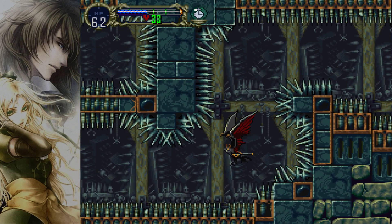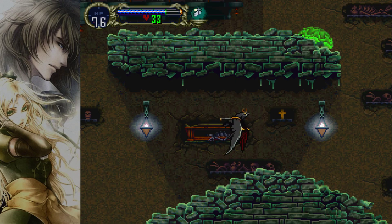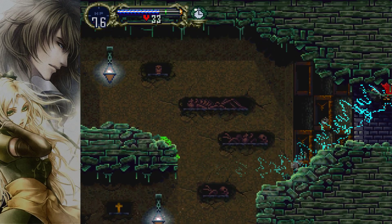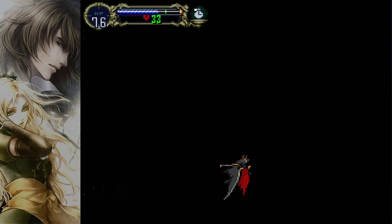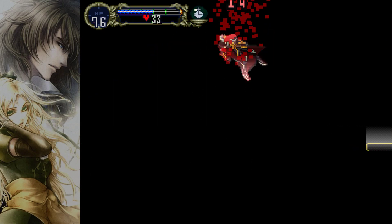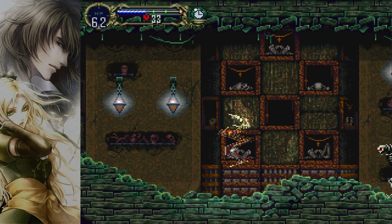Imagine this would all be black — in this area you don't see anything. But due to the wing smashes and how they work, the distances, you don't need to know the room at all. So yeah, I hope this helps. Good luck.